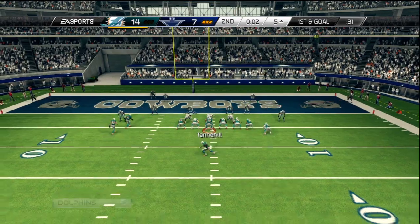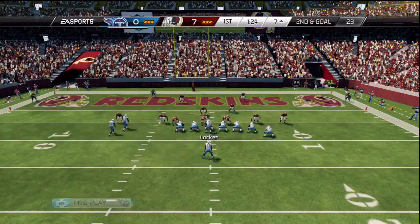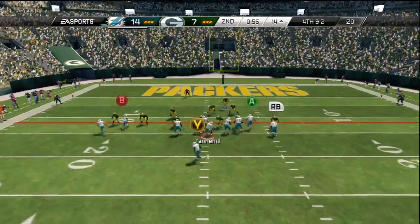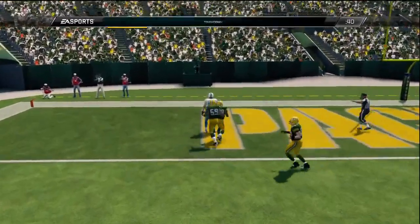Now that we've covered the run game, two great play actions, and our go-to money route against off-coverage defense, let's take a look at our money route against press coverage. PA Pit Crosses really gives us four great options to throw the ball to, making it a more complete play.